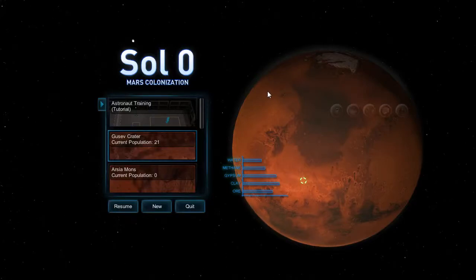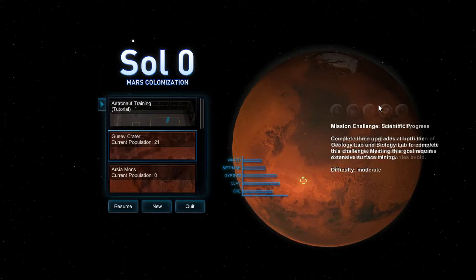Sergeant Kenai here, reported for duty. Last we left off in Mars colonization, we unlocked Monument. We've got a population of 21, and a lot of our people died. We have challenges right here.